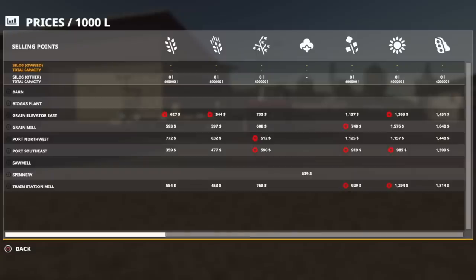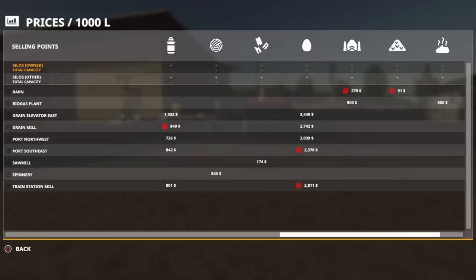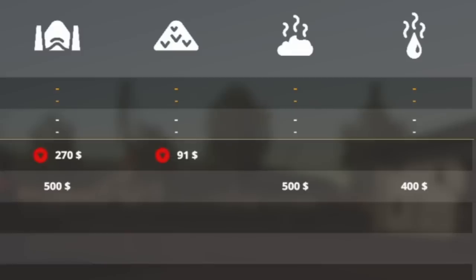So if I now scroll across to my prices menu, in there we've now got - just under barn at the top - biogas plant, which is fantastic. Everything's on here. I've got a biogas plant price there for slurry, manure, and silage. So if I'm producing all of those, that's fantastic.